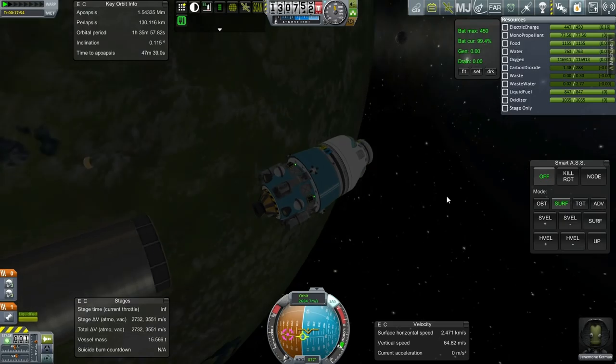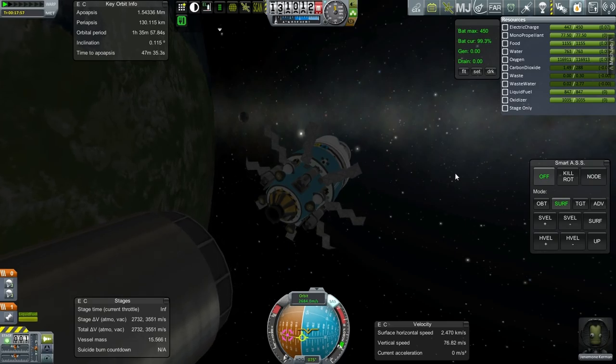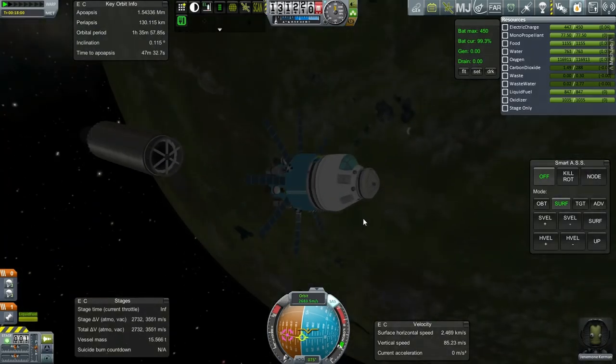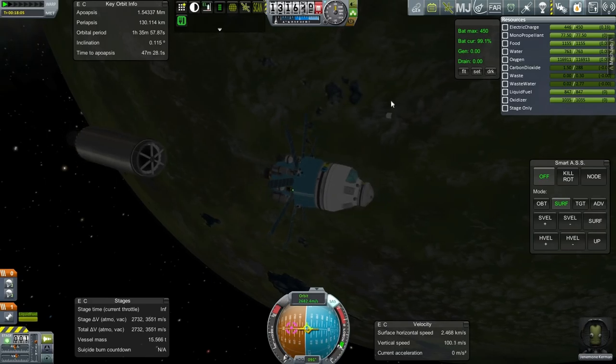Let's get rid of this node. Did we action group the solar panels? Yes, we did. Solar panels will now be out — they'll recharge and all will be well. So Janemony Kerman is set. We'll probably just continue with Janemony and get him on the transfer first.